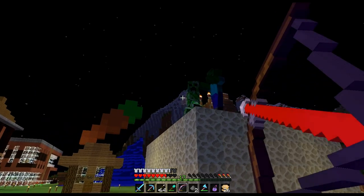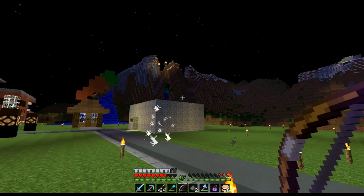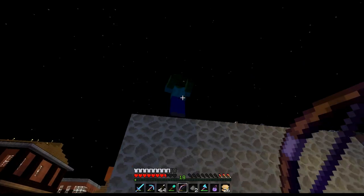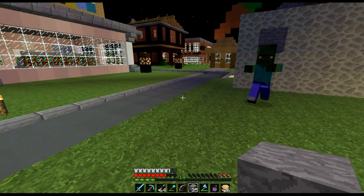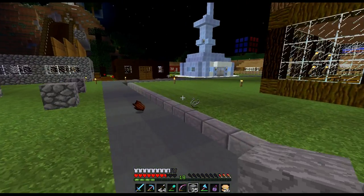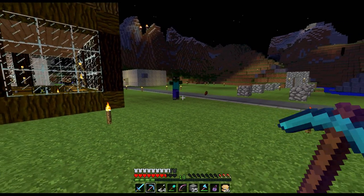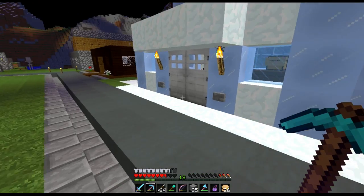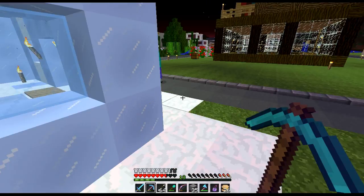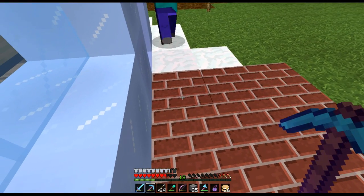We've got a villager zombie up there — let's get rid of this creeper though, we don't want him coming up. Let's get the attention of this guy. We want to actually try and set up a trap for these guys because you want to get them somewhere safe, as this process takes a little while. So I've made a little trap and let's see if we can get him to follow us around here.